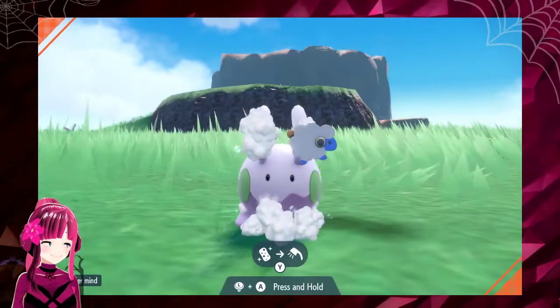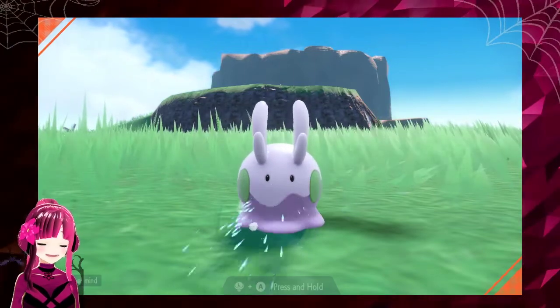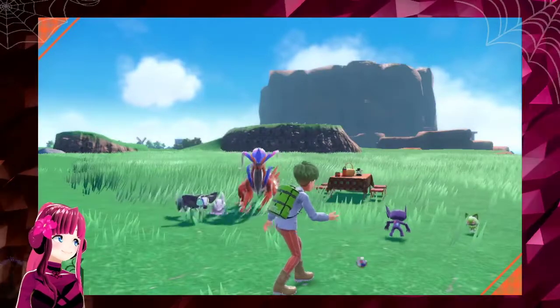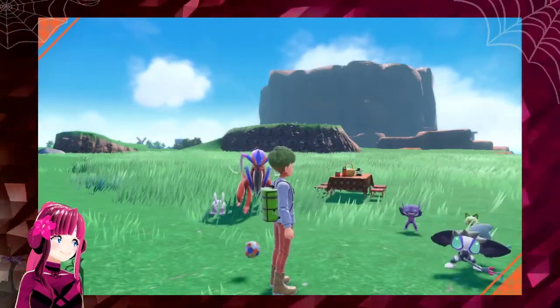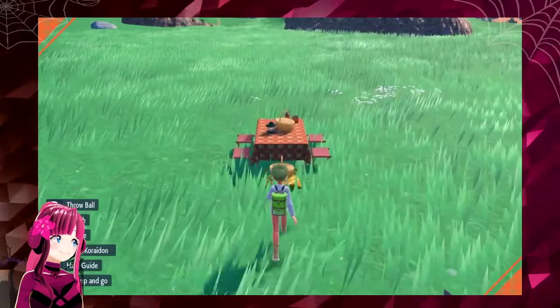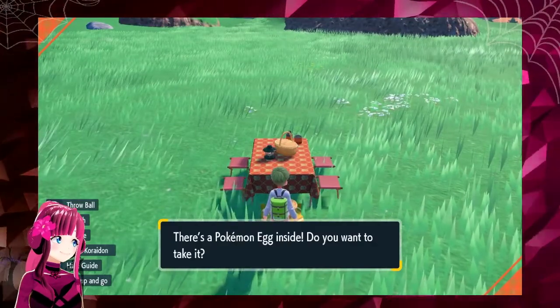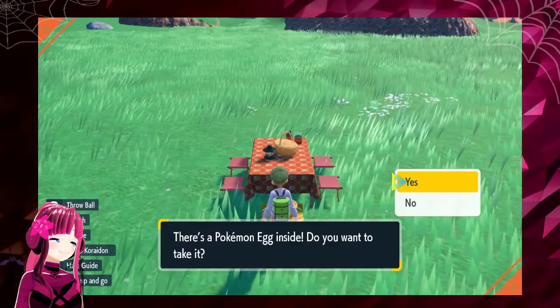When Pokemon have gotten dirty from a long journey, a nice scrub and shower gets them all clean. You gotta give your Pokemon a bath. Before having lunch, Pokemon can get out some energy by playing with a ball — you can just tell how much fun they're having. Could this be a Pokemon egg? Apparently, eggs can sometimes be found during picnics.